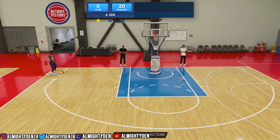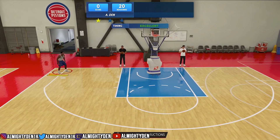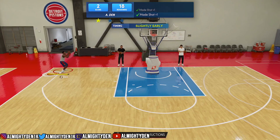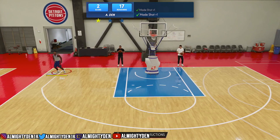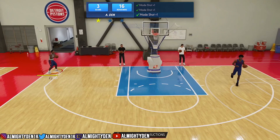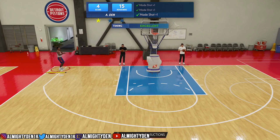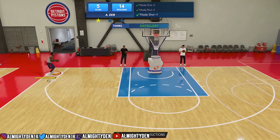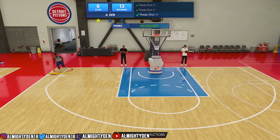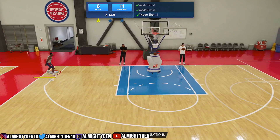Y'all can combine this with all the other methods you're doing, but take advantage of these drills because you get a lot — 1300 for each drill. If you do it four times you get 5200 badge points, which means you can get about a badge per game. Especially if you're going off in MyCareer, you can get about two badges very, very quickly. It's a very fast and efficient way to get badges.